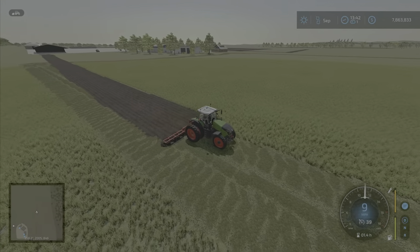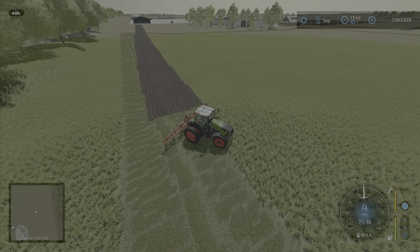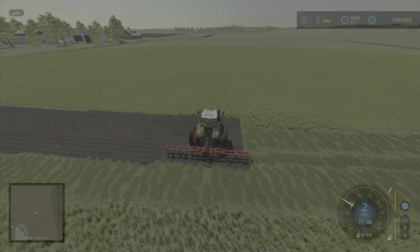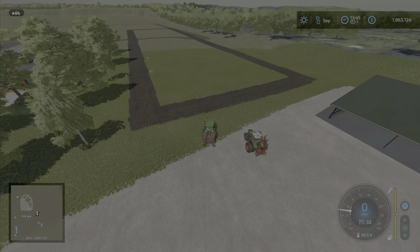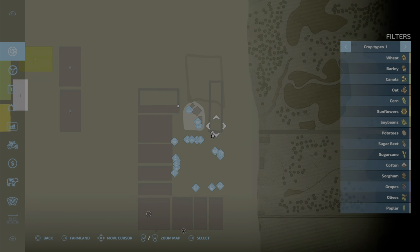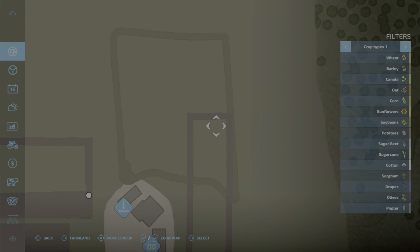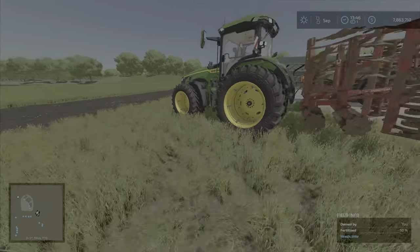It looks like we've veered off, as I often do. I'll show you how to correct that. I'm going to finish edging out this top section and then talk about my technique to create a perfectly square field. As you can see, we have edged out the field and I've done a poor job of making straight lines — not entirely on purpose. Zooming in, you can see I've kind of veered off to the right and it's a little jagged. I'll show you how to fix that.